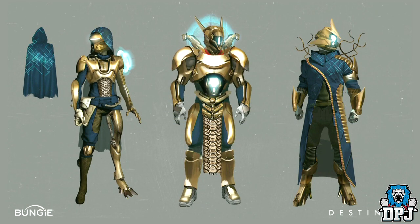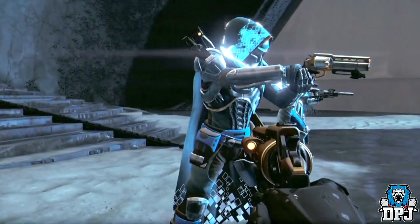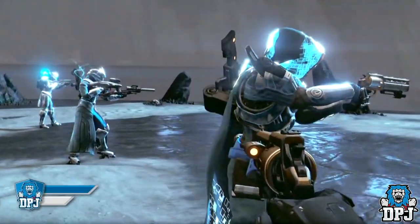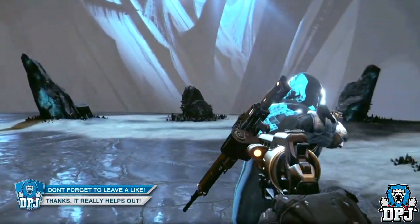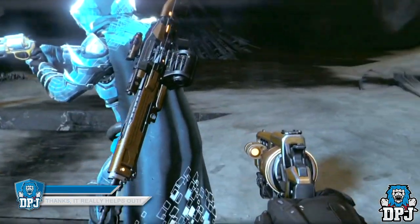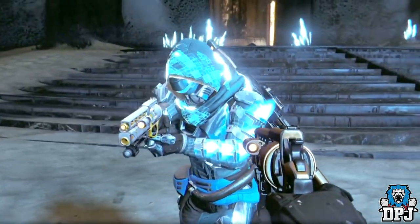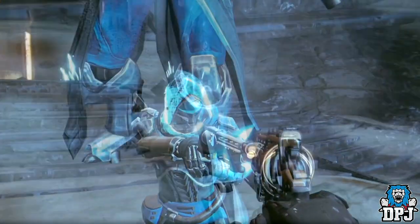Seen on screen now are some of Bungie's concept arts of the actual armor, looking great. Starting with the Hunter — obviously Hunter master race — as I speculated, the glowing cloak was from the Vault of Glass. Notice the legs as well, epic looking. This being an ornament, like what we see on the Warlock as well, seen on screen.